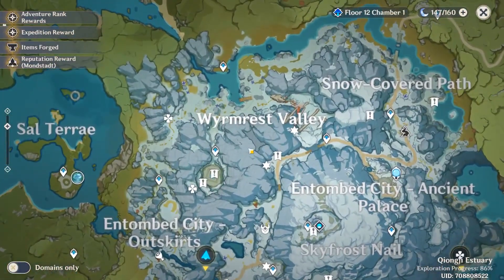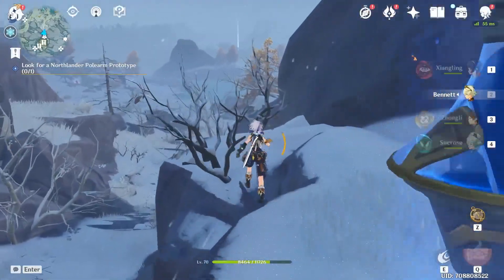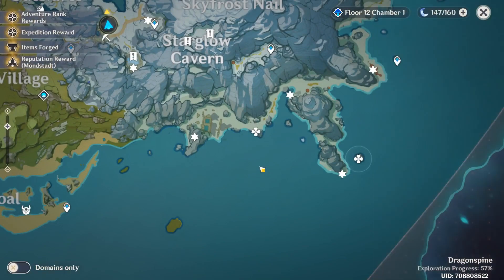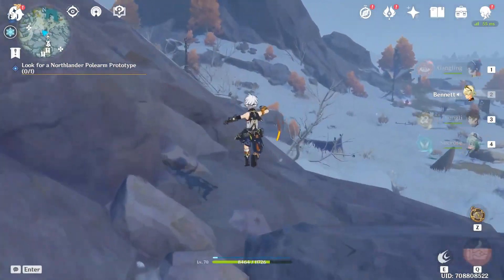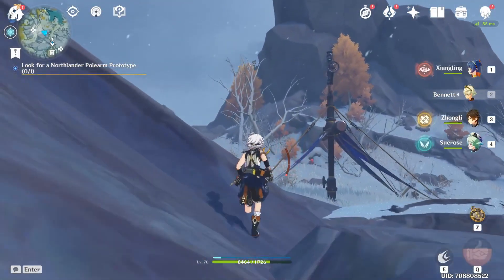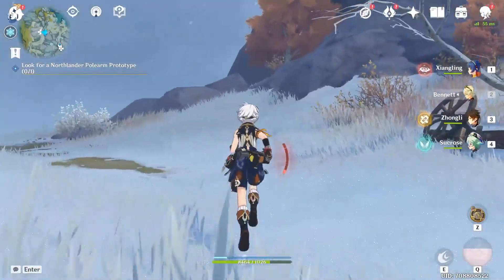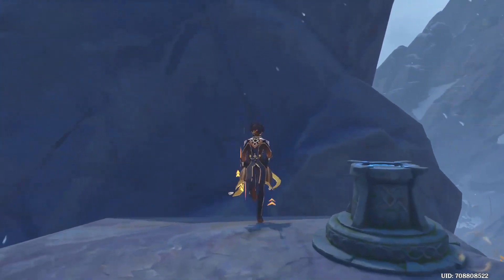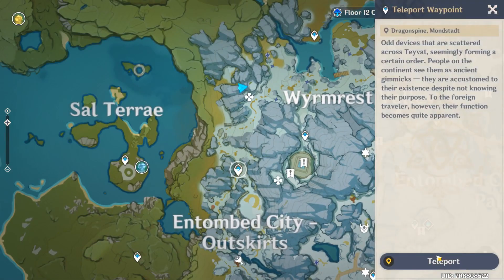I'm gonna be taking you to some locations for the star silver ore. I already collected these so I'm not exactly sure how many you'll find. I know there's a lot of them here and a lot of them here, but I marked one right over here so I'm gonna take you to it. I don't know how many there are here if you haven't found them already, but if I marked it there should be plenty — around this mountain, this hill, right around this area.